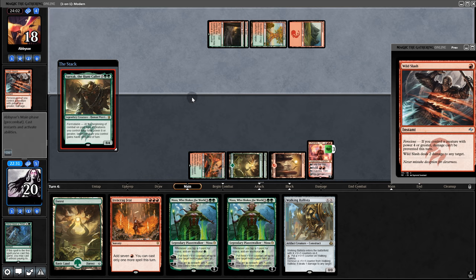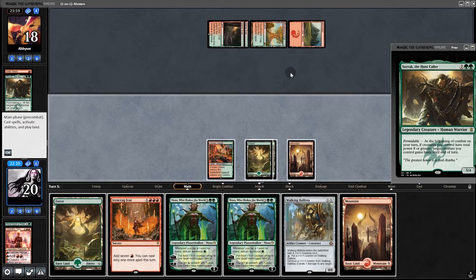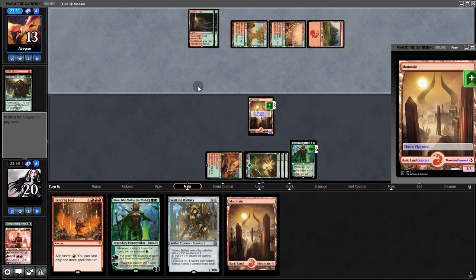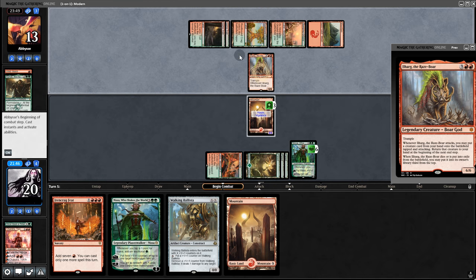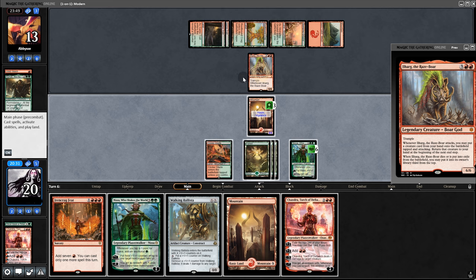They play something else — a 5/4 that could potentially give haste. Yeah, we'll kill that. So Chandra goes. And now we play Nissa, swinging in for three. They're at five lands. They play Hurrah — that could be troublesome. It's a little risky if we let them keep this, because we don't know what's in their hand.